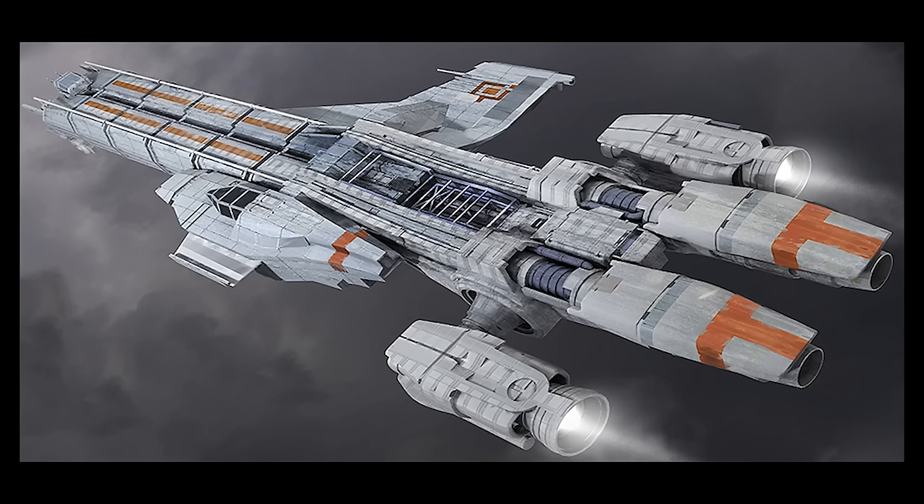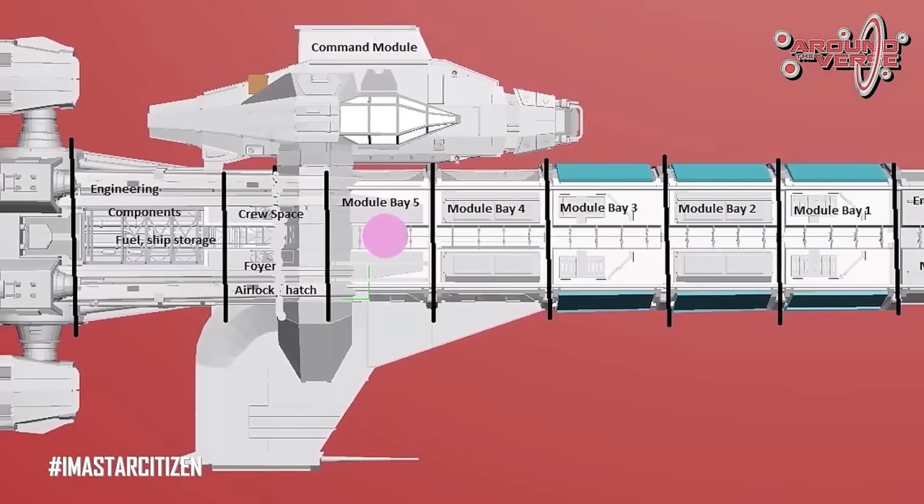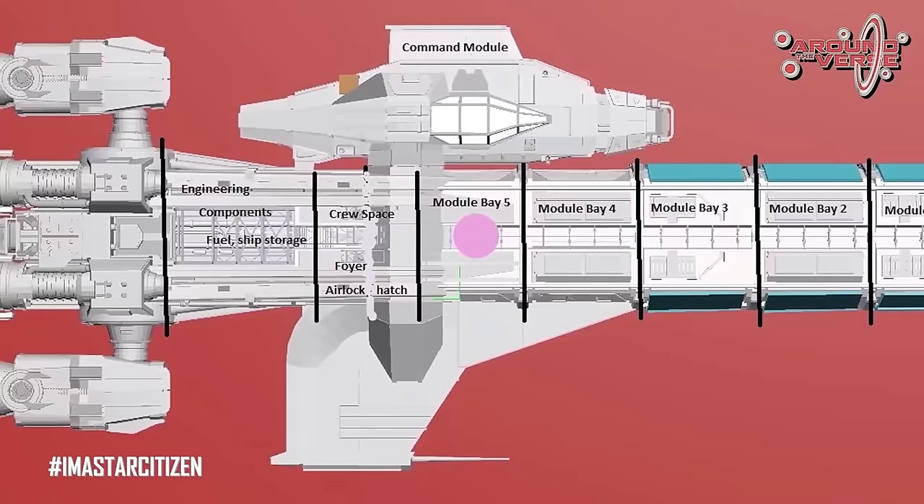What sets this ship apart is it's asymmetrical, it's not very quick, and it's not very well armed. So why would you give a damn about it? People either love it or hate it — they think it's gonna be a dog, or they think it's gonna be fantastic. What is important to know about this is its modularity. The modularity is key to this ship, and why I think it's gonna be such a great ship for smaller organizations.